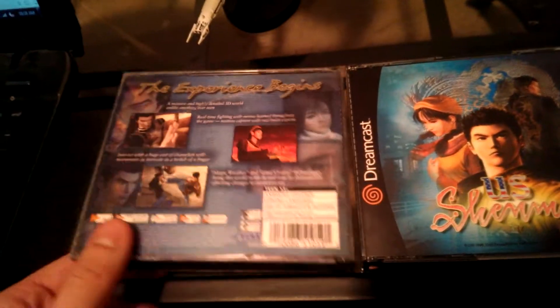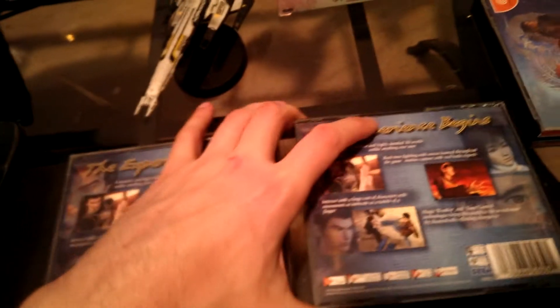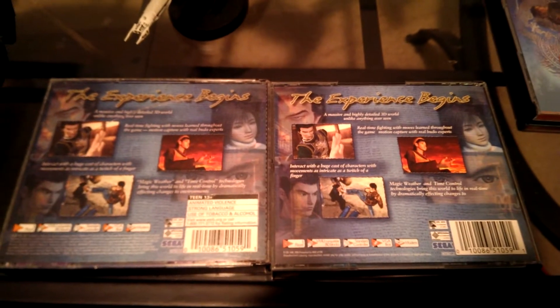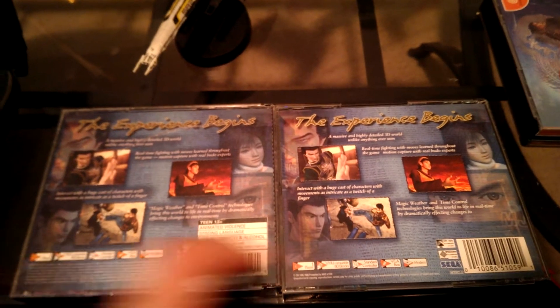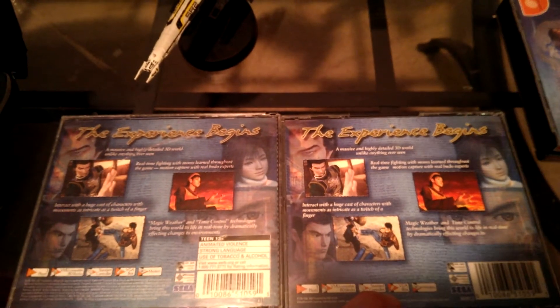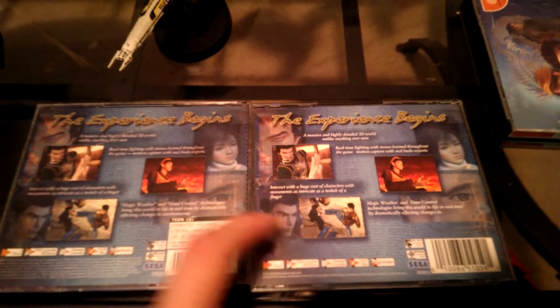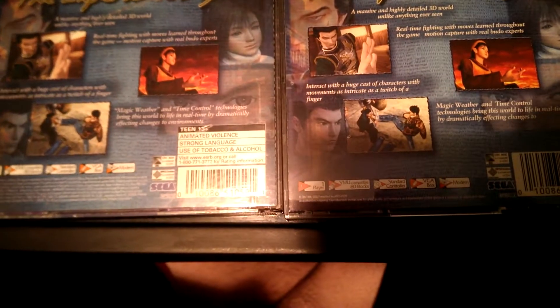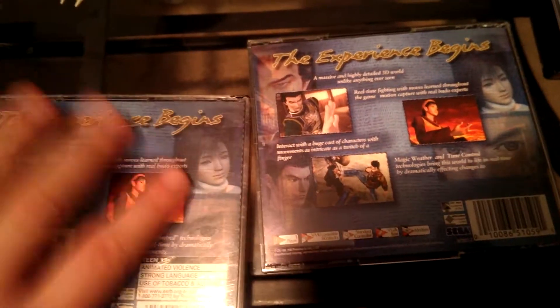Let's compare the backs of the case. Pretty much relatively the same — you have different placement of some elements. And you have the teen rating here but nothing there. So yeah, there are minor differences. That's the side-by-side comparison of Shenmue and US Shenmue.